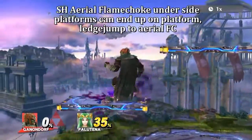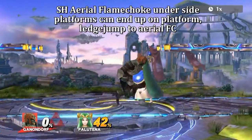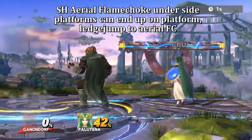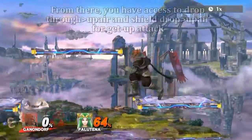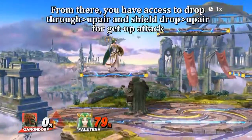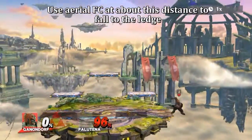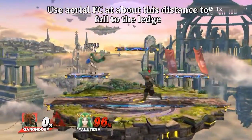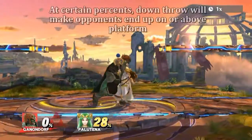Aerial Flame Choke under the side platforms can end up with you and your opponent on top of the platform. Ledge jump into Aerial Flame Choke is a good way to get into this position. From there you can drop down and up air, or you can shield drop if you read a getup attack into an up air. I like to keep Aerial Flame Choke safe by using it at a certain distance so that you fall to the ledge afterwards.